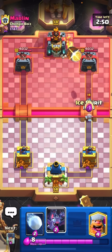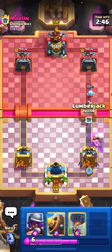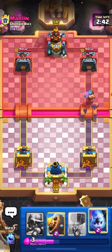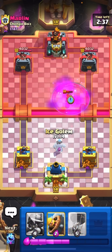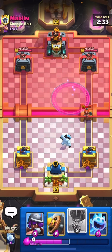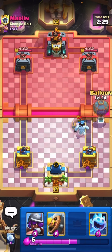Let's go with the ice spirit, snowball, wall. The bats are out there and the lumberjack is aggressive — let's see what he does. I think it's a Log Bait deck. Let's go with the ice column just to make sure he doesn't put the princess there. I'll go with the balloon as well.